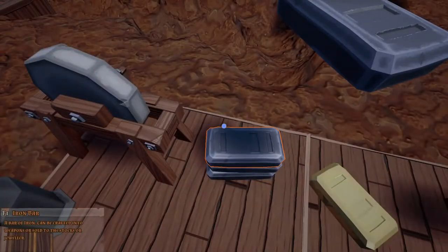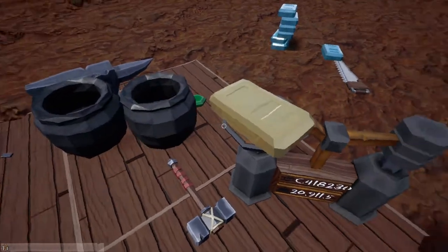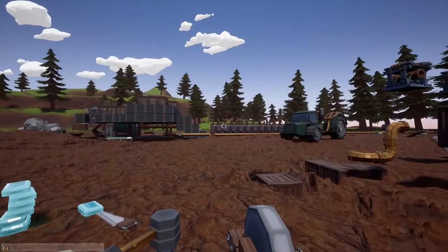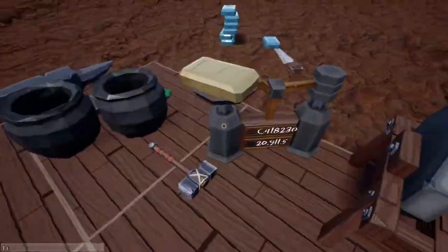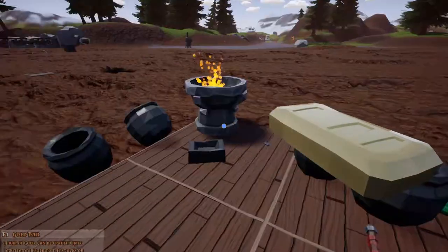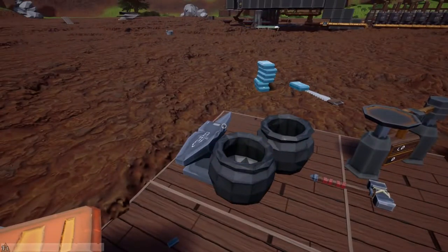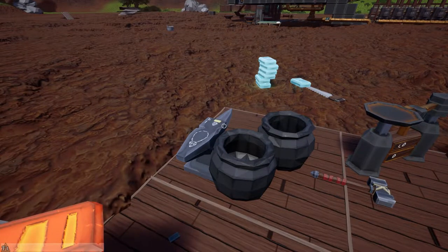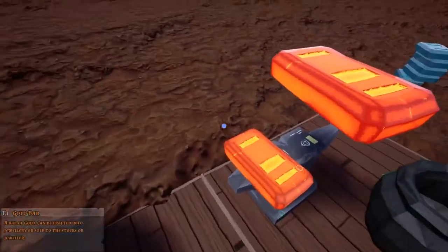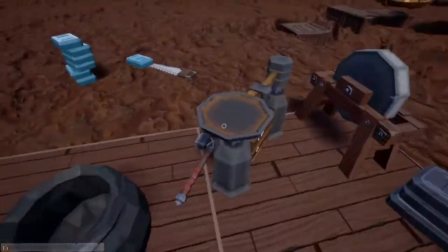Now for the gold — surprisingly though, I was making more the first time before I changed everything over, but still that's 420,000 plus. That's three-quarters of a million before we make it into a necklace. So we're going to put that in there, change it to a necklace, and get this out of the way. One, two — and I need that emerald. Did I lose it already? No, right there — it's hiding, it's a shy gem.